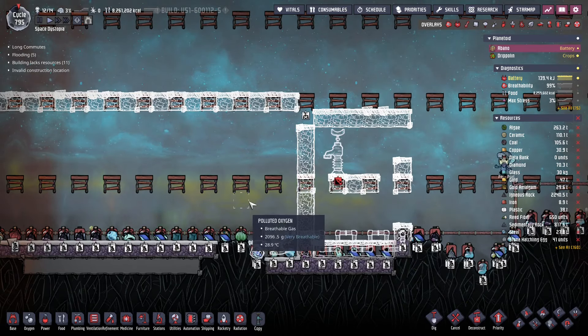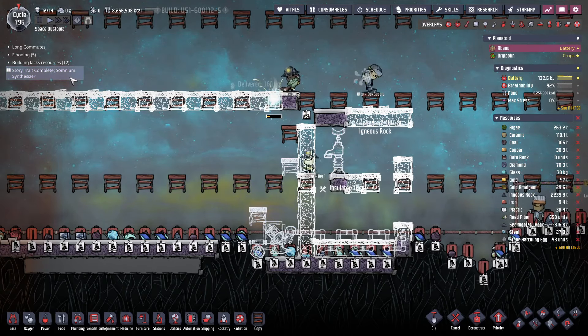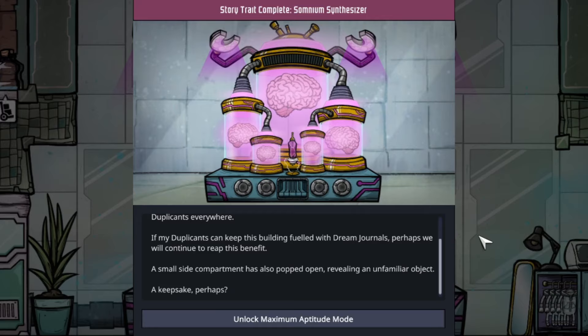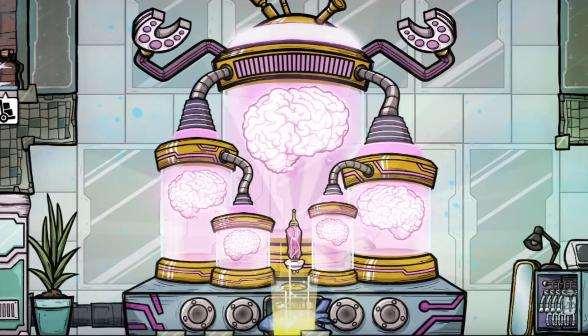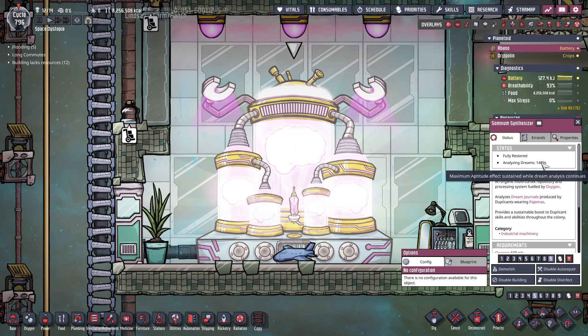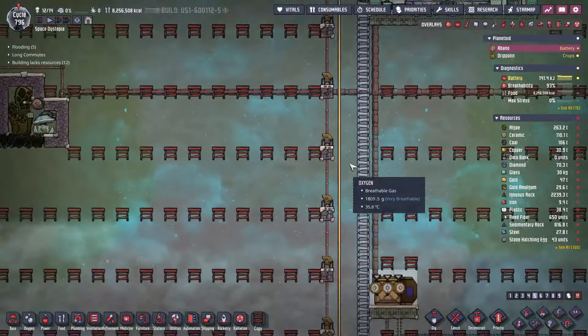It looks like our dupes are quite the proficient sleepers because we just finished the Somnium synthesizer trade. So let's have a look — meeting the initial quota of dream content analysis has triggered a surge of electromagnetic activity enhancing performance for duplicants everywhere. If my duplicants can keep this building fueled with dream materials, perhaps we will continue to reap this benefit. A small side compartment has opened revealing an unfamiliar object — a keepsake perhaps? So let's unlock the Mexicanom aptitude mode. That is going to take 1500 seconds.